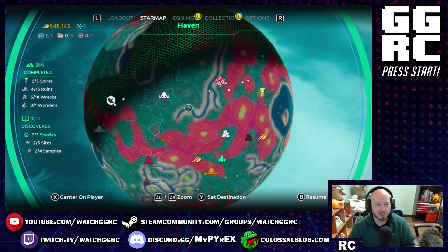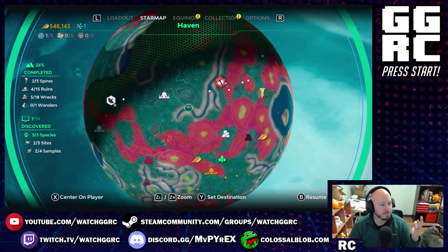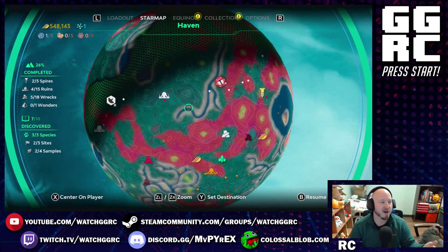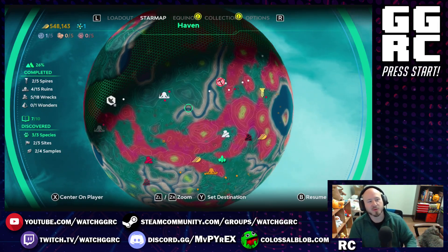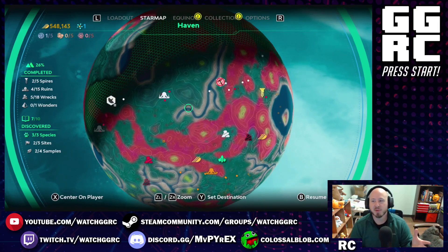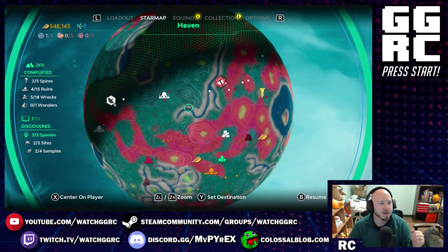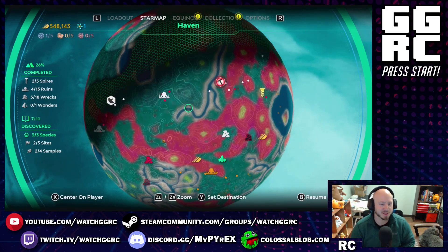At any point you can bring up the map and look at everything you have to do. You have a list on the left side of different activities: there are species to discover — gigantic animals you'll want to scan for your logbook — there are sites to find, samples to find, quests to do, spires, ruins, wrecks, and on this world there's one wonder to find as well. You'll want to do these because they help you collect the two most important things: the orange currency and the blue currency called nova.